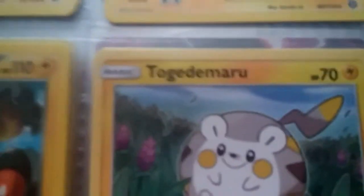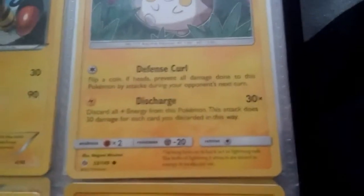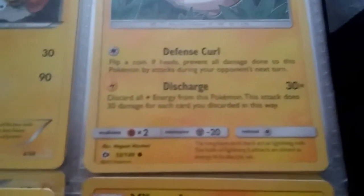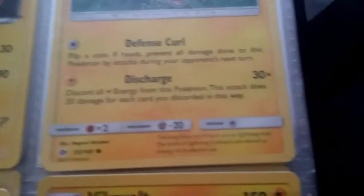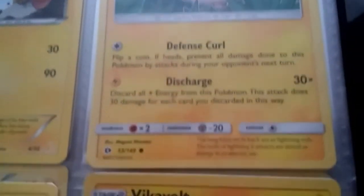Whatever that name is — he looks like a Pikachu though, like a Pichu or something. 70 health, Defense Curl. I don't feel like reading this so you guys can read it — pause the video. And then he does Discharge — it's cool. Lightning damage from the Pokemon, this attack does that much damage for each card. That's gorgeous, okay.